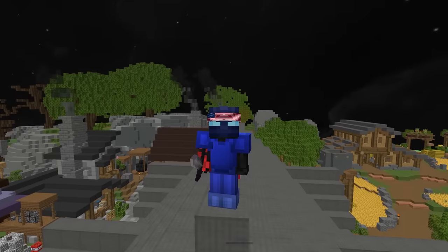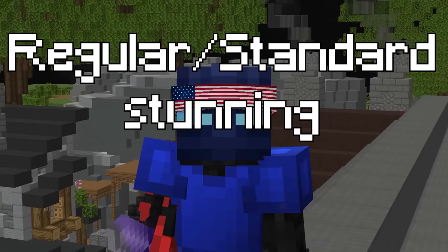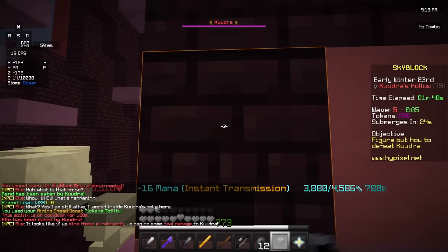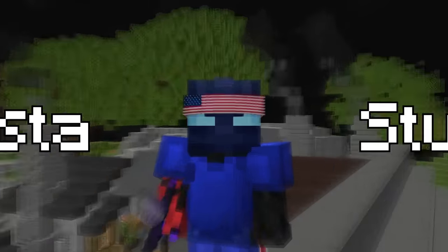Stunning, in my opinion, is a very interesting and unique mechanic in Kudra. There are three main ways to stun. Regular Stunning, which is just teleporting over to this block and mining these blocks here. Brick Stunning, which is teleporting over to this pod and spam clicking this nether brick to stun. And finally, the one we're going to be focusing on today: Insta Stunning.